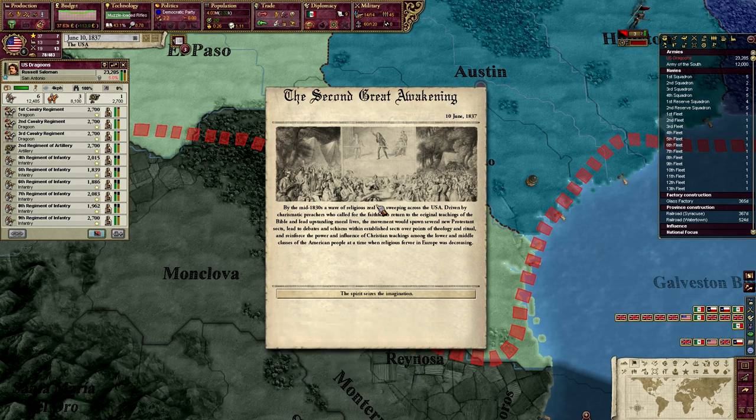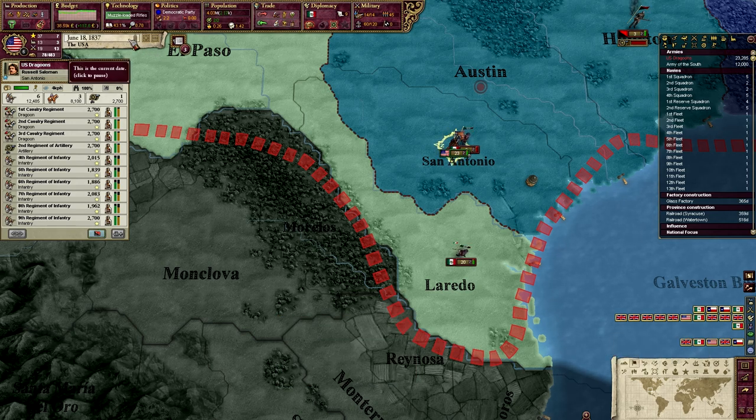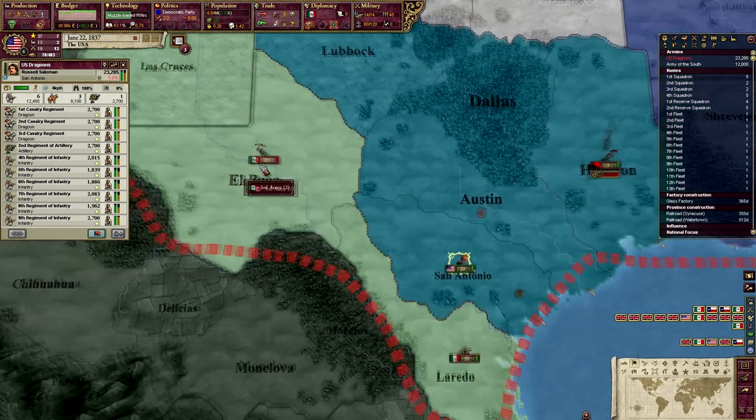And this is one of those events I was kind of laughing at — the Second Great Awakening! By the mid-1830s, a wave of religious zeal was sweeping across the USA, driven by charismatic preachers who preached for the faithful to return to the original preaching of the Bible and lead upstanding moral lives. The movement would spawn several new Protestant sects, lead to debates and schisms within established sects, and reinforce the power of Christian teachings among the lower and middle classes — at a time where religious fever in Europe was decreasing. Yeah, like being attacked by zombies, so I can see why they're not being very religious right now.